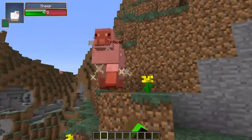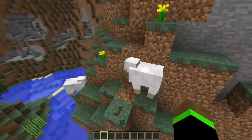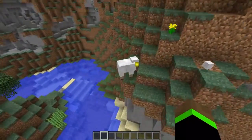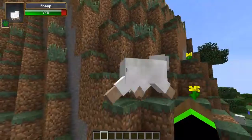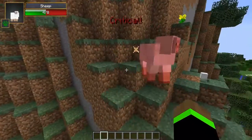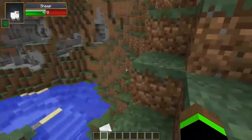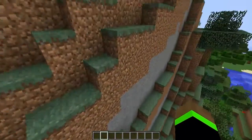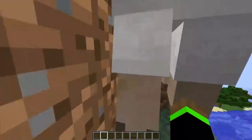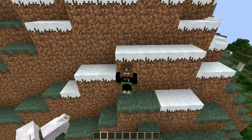As you can see, once you look at something like a sheep, it will have 8 out of 8 health. Now if you punch it, usually once you punch it, it will show up like a number — it will say 1. And if you hit a critical hit it will say 'critical.' And it will also show whenever they're healing. Damage Indicators mod.